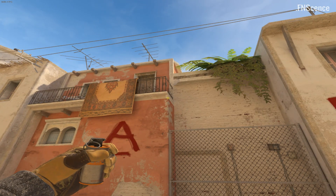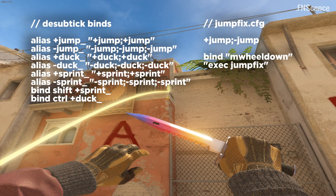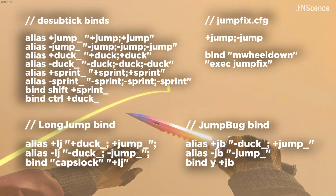As a side effect, many of your favorite binds no longer work, like the Jump Throw and W Jump Throw binds. D-Subdick and other movement commands like the Long Jump and Crouch Jump binds are also gone.